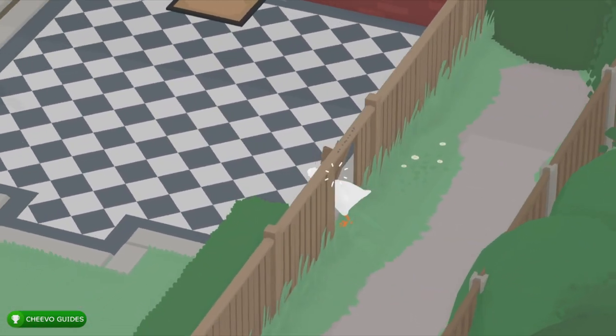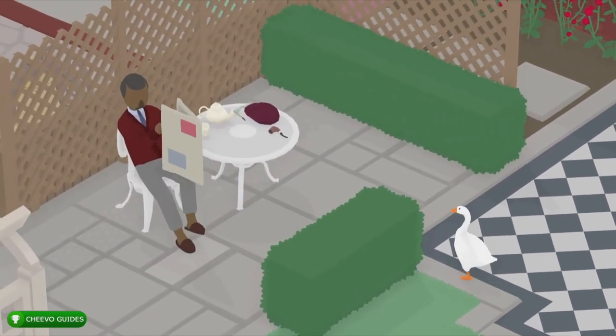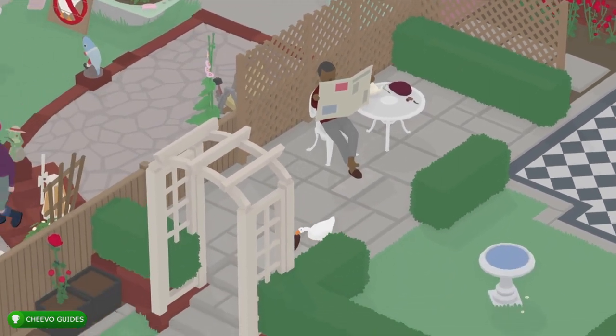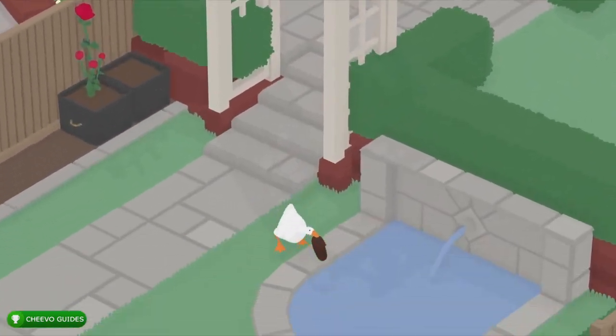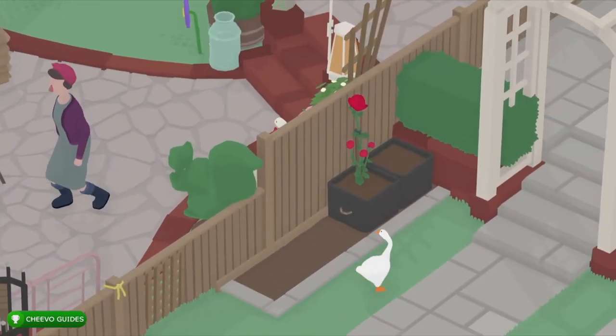First thing you want to do is break through the fence. After that you want to wait till he's holding up the newspaper, and then we're going to steal his first slipper, hopefully without getting noticed. Then you want to go ahead and throw that into the little pond right there.